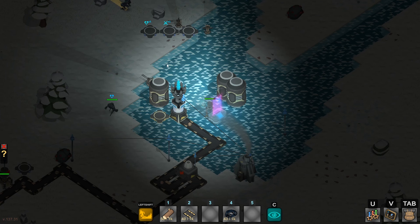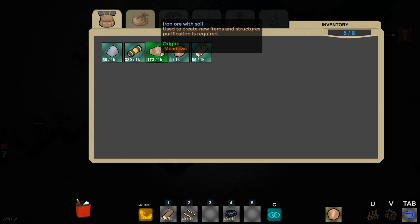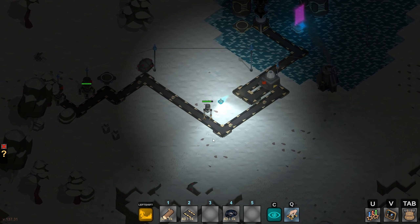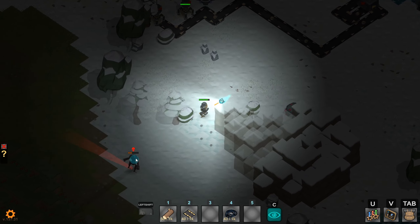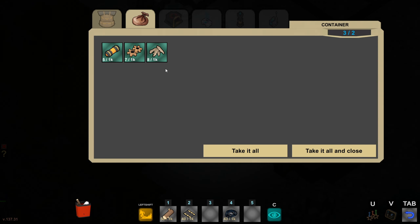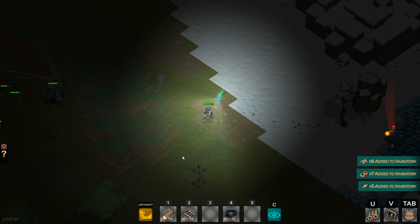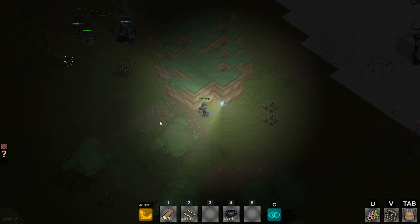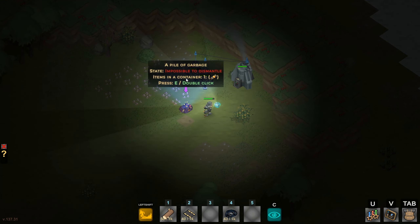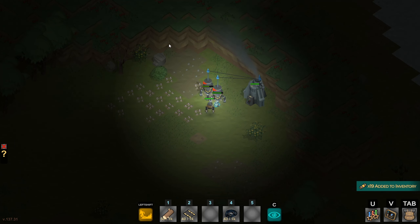I'm gonna grab the iron ore and throw it straight into the refiner — iron ore with soil, all of it can go in here and get purified as part of the hub objective. Let's go back down and see if we can take this guy out. We got some scrap. Coming down here to collect the iron — that's our old turret that got destroyed. Let's see if there's stuff to grab.